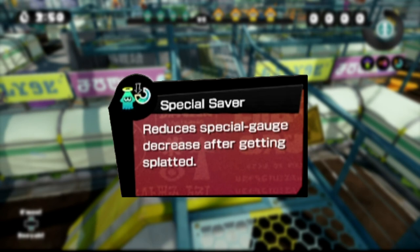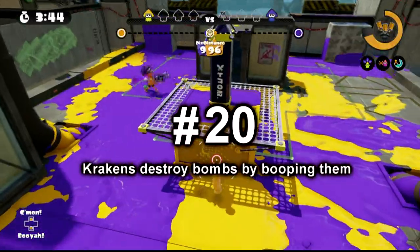Seventh one is Special Saver. It reduces the amount of special gauge lost after being splatted and you can only save up to 50% of your special gauge. Same reasons as the others. But also keep in mind that you're only saving up to 50% of your gauge — you can easily refill that amount by inking turf. And then what if you die with a very low special gauge? Is saving that amount really helpful? No, it isn't.